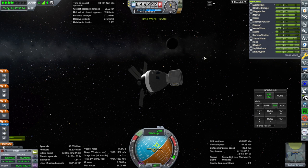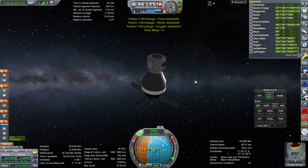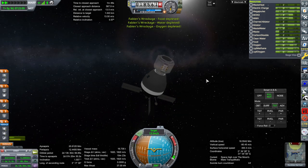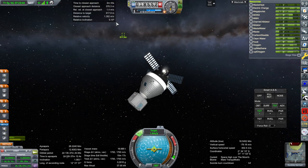Good thing we packed all the extra food, water, and oxygen. Initial rendezvous burn here. We have encountered Fabian's wreckage. We are in the render range - oh, there's Fabian.